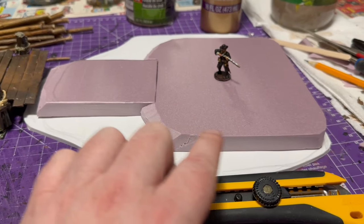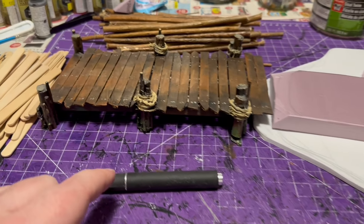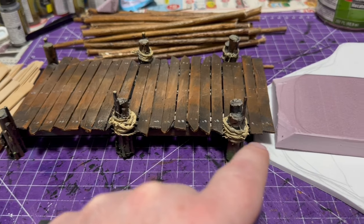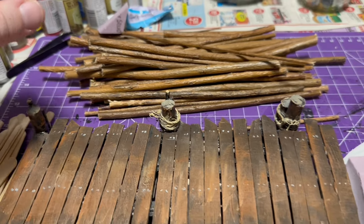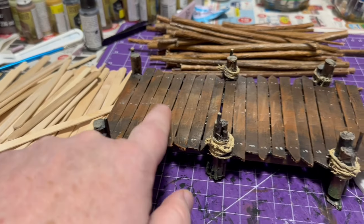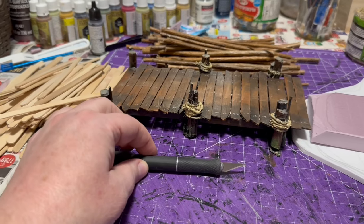I'm going to white-glue that foam to the bottom of the foam board. I used my X-Acto blade to cut the edges of the foam to give it a more rounded shape — I didn't want it to be so boxy. Then I cut willow sticks into posts to match the rest of the docks, using willow fence instead this time because it already has texture on it, which saves a step. Then I texturized some Popsicle sticks.